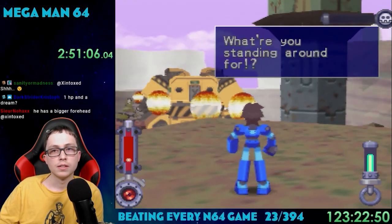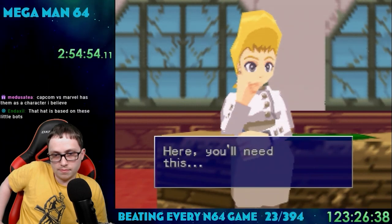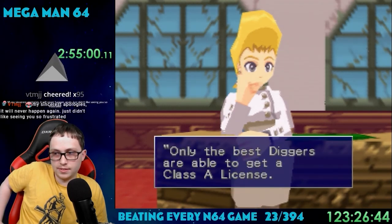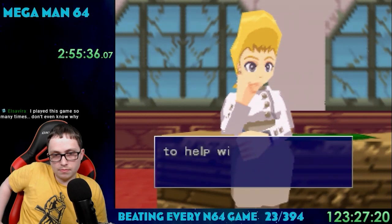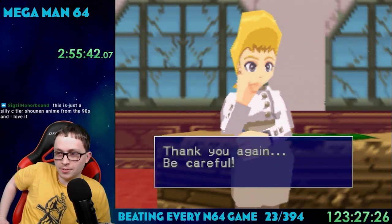After saving everyone once again, the mayor thanks us by giving us a class A license, allowing us access to any dig site we want. She then asks if we could donate anything valuable we find to restoring the city — but come on, I've already saved y'all all the time. I'm taking those finds straight to Pawn Stars, baby.